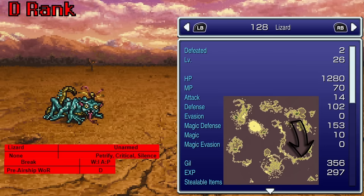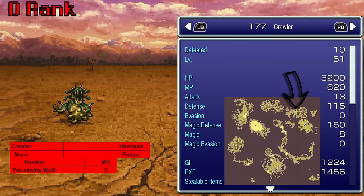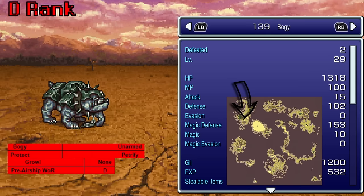Lizard, found between Mobliz and the Fanatics Tower in the World of Ruin, uses Break — looks a lot like that Basilisk if you ask me. Humpty, found in the Figaro basement, teaches Poison — I don't love this dude anymore. The Crawler, found walking around the continent north of Doma Castle in the World of Ruin, uses Traveler. Bogey — found again outside Kohlingen — uses Growl, which in this game is actually a physical attack that does times two damage. The Apocrypha, found on the Floating Continent, uses Level 3 Confuse — not very good.